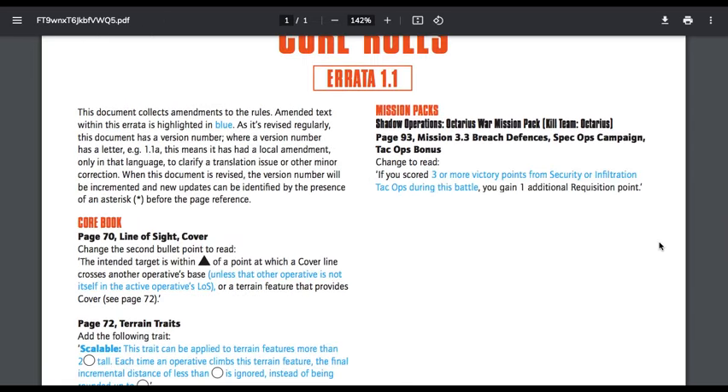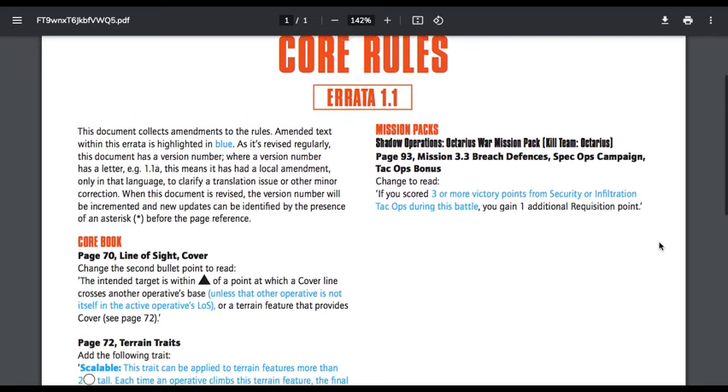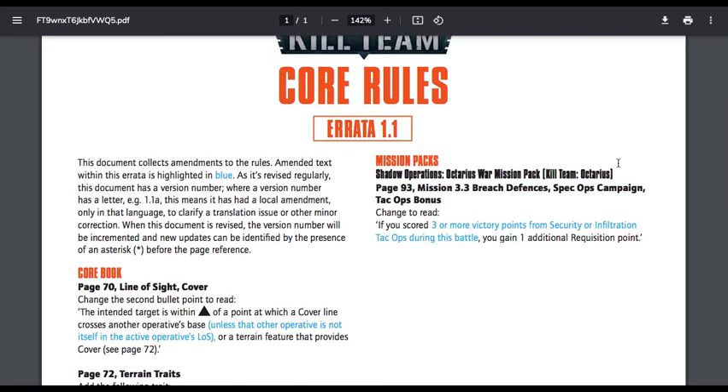Next, from the Mission Pack Shadow Operations — Octarius War Mission Pack, Kill Team Octarius, page 93, Mission 3.3 Breach Defenses, Spec Ops Campaign Tech Ops Bonus — change to read: if you scored three or more victory points from security or infiltration Tech Ops during this battle, you gain one additional requisition point. That's our Core Rules section. Nothing too crazy there. I think the Blast one is probably the most consequential, and the Line of Sight cover one makes sense as well.